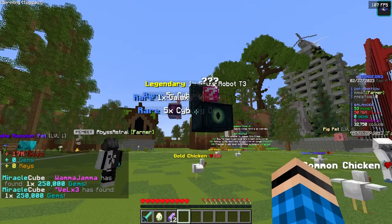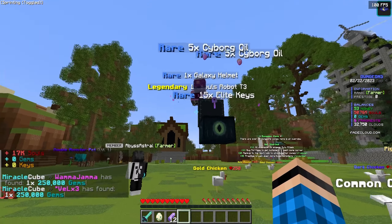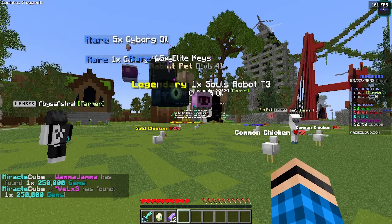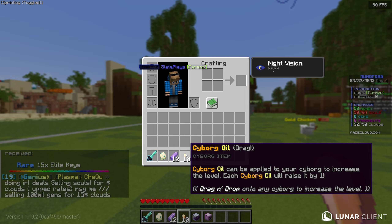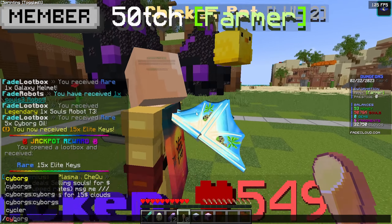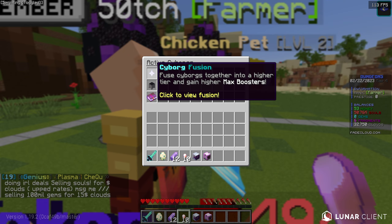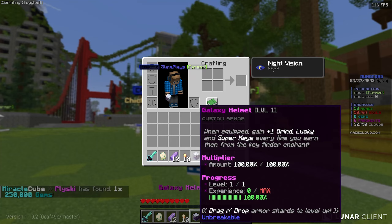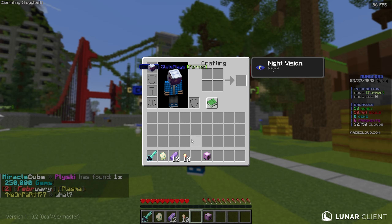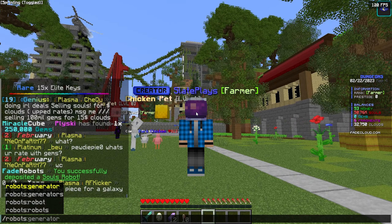From the admin crate we got a galaxy helmet, souls, a robot, and more cyborg oil. Cyborg oil can be applied to your cyborg to increase its level — each oil raises it by one. I'm not exactly sure what cyborgs are yet but we'll figure that out. The galaxy helmet gives plus one grind lucky and super keys, which is going to be great. The robot will start generating passive souls.